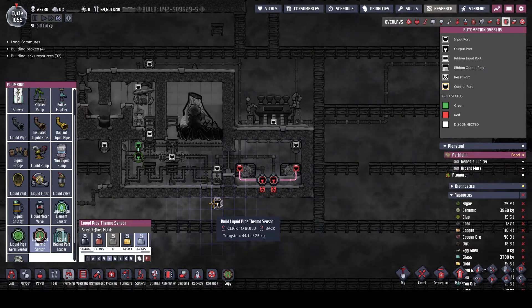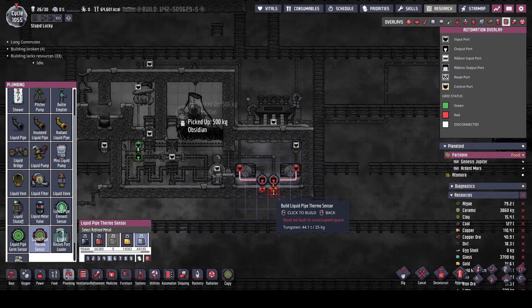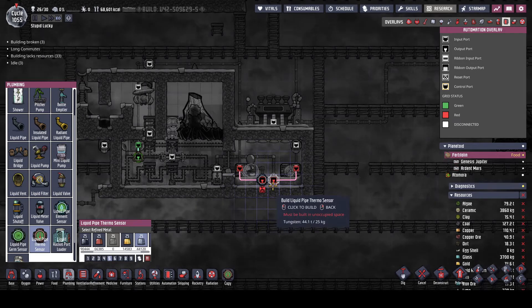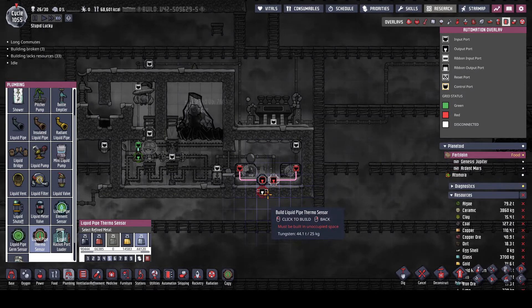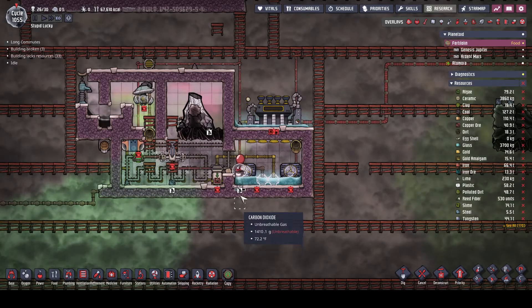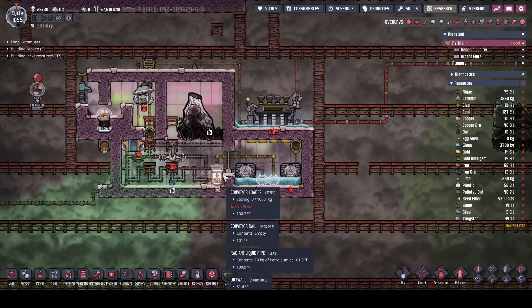All right, we'll get rid of that one and put the new one in. We'll get rid of that one and put that one in. And then we'll start vacuuming this guy out. We still don't have any power down here. Oh, we're still waiting on this - let's see, any more of these broken segments? Let's just solve this problem for all time right here.